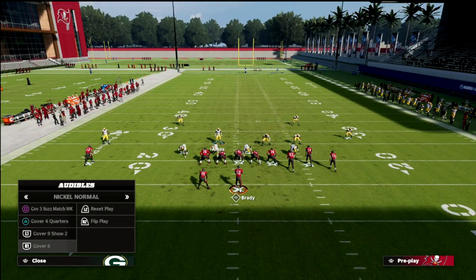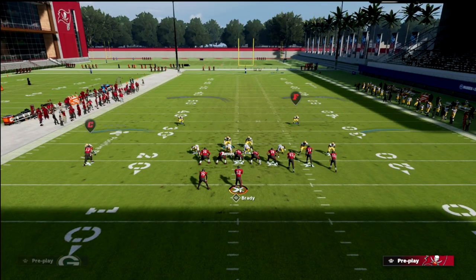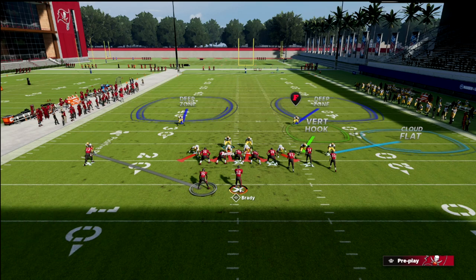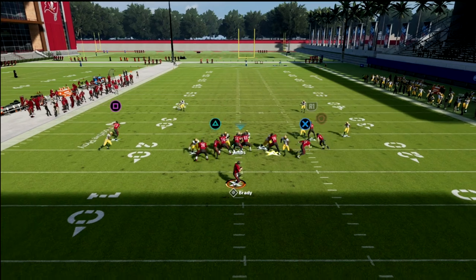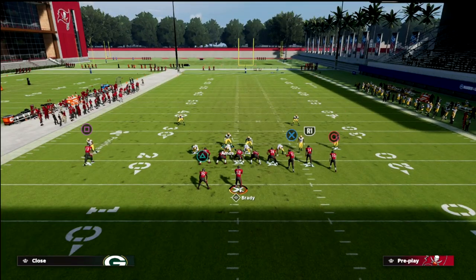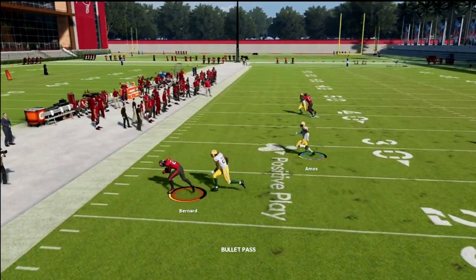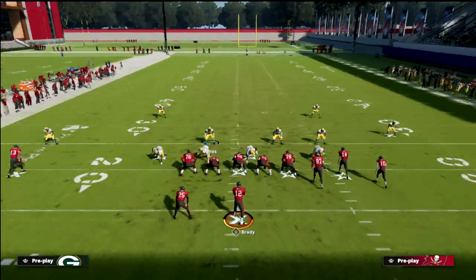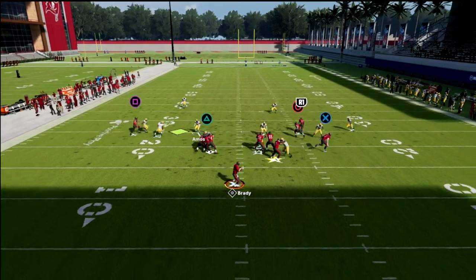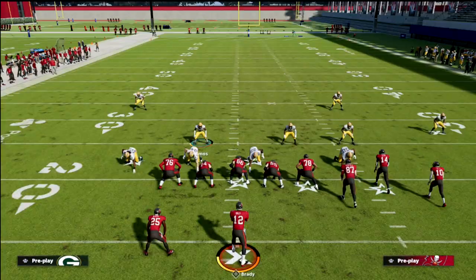The out route to the running back does get more open in practice mode than in actual games, but it's manageable. If you really want to stop the out route, this is where the purple zone comes in — you get bracketed coverage on it that keeps it under wraps. Manning up the solo corner does a great job of defending that and really traps the running back. It's not perfect, but that adjustment will win you more games.